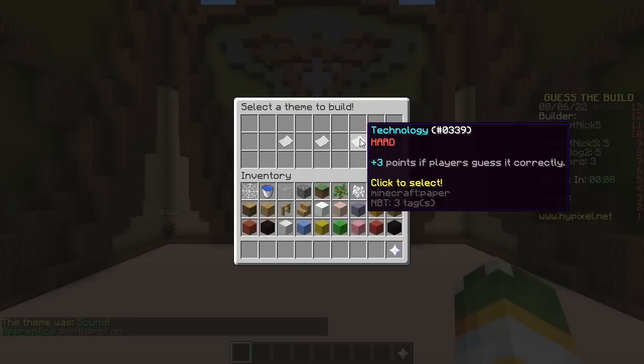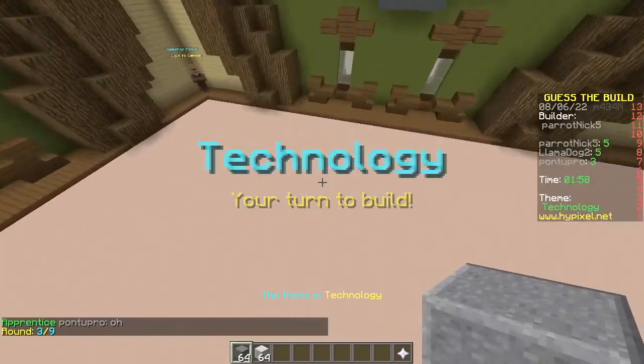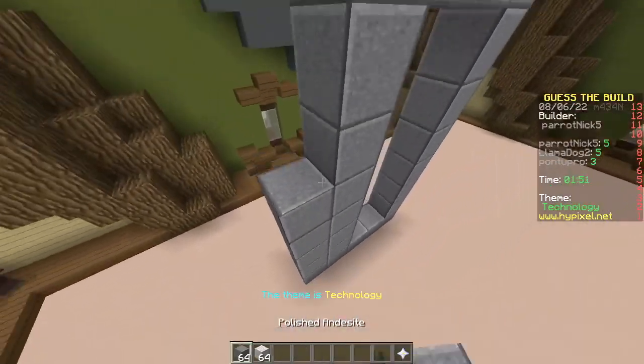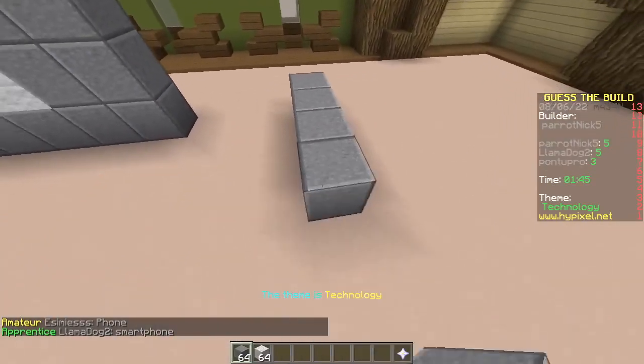Your turn. My turn. Ooh, that's tough. He says that every time. No, I don't. He's using this smooth... what is this? Andesite. It's andesite. And it looks like a phone, so I'm gonna have to guess a smartphone. Oh look, it's definitely a phone with a home button.